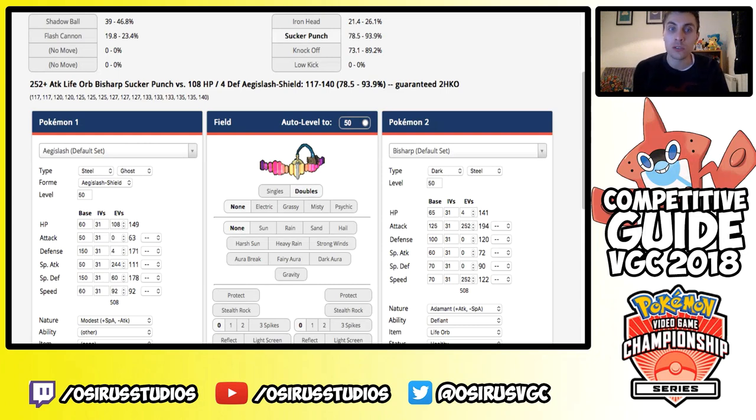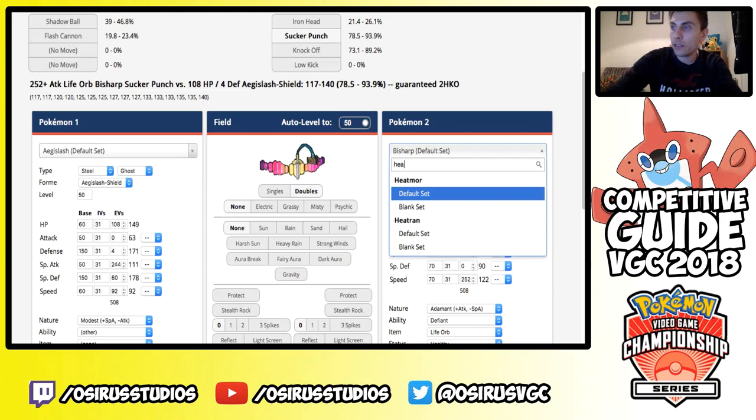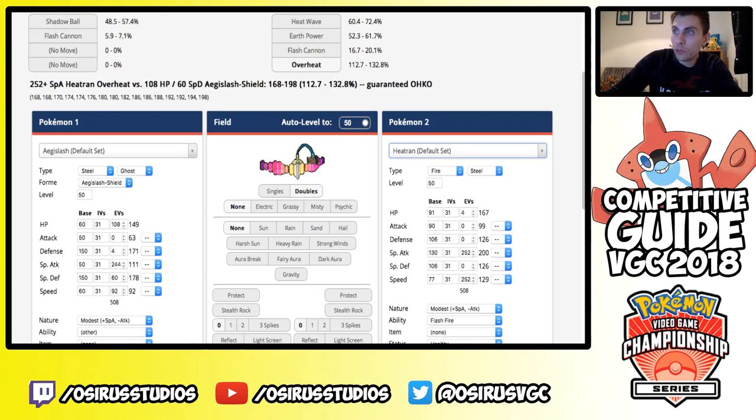Rotom-Heat is being slept on at the moment and will probably creep more into the format, so that calc against it is a nice one to have with the Ghostium-Z. In Shield Form against a standard Heatran with Modest nature, you always survive Heat Wave and Earth Power. In Blade Form your Shadow Ball has roughly a 68% chance to KO a 4 HP Heatran — not the best but not the worst, and with a bit of chip damage it's very doable.